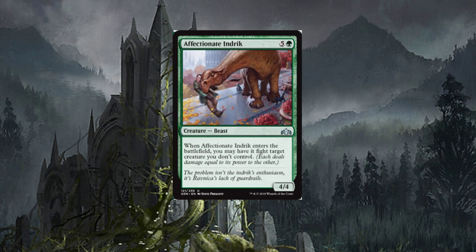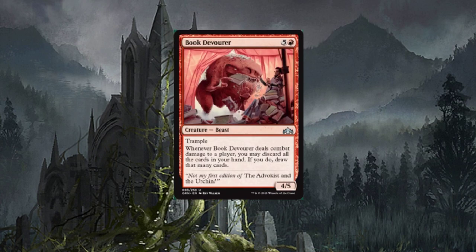Affectionate Indrik — what is up with the artwork on this card? It almost doesn't even fit the set. It's a six-drop beast. When Affectionate Indrik enters the battlefield, you may have it fight target creature you don't control — it's a four/four. Beasts were actually the first deck I ever built in Magic, so that's kind of neat. It's a decent card — at least when it comes out, it can fight something.